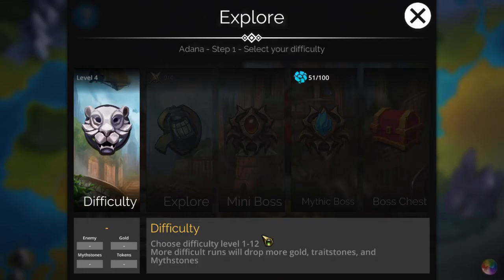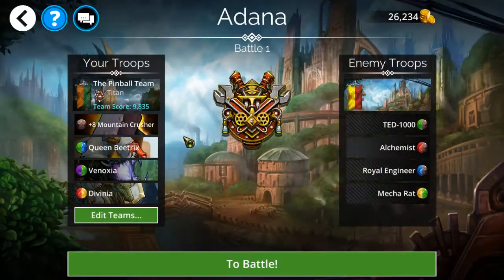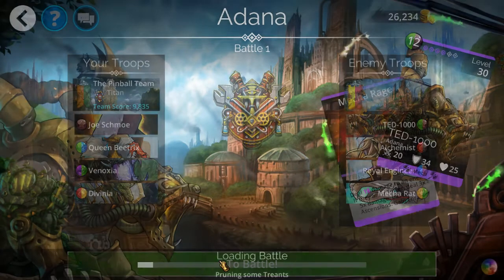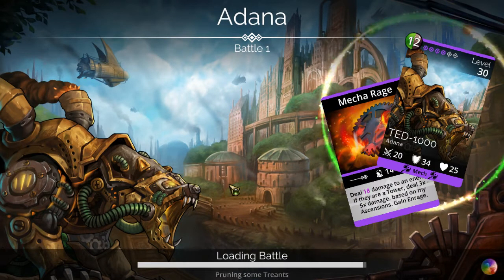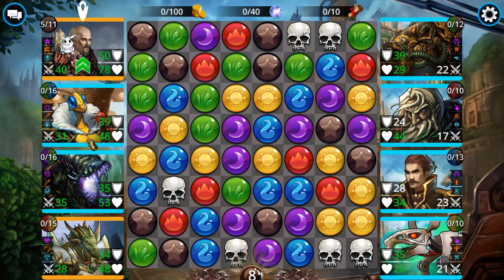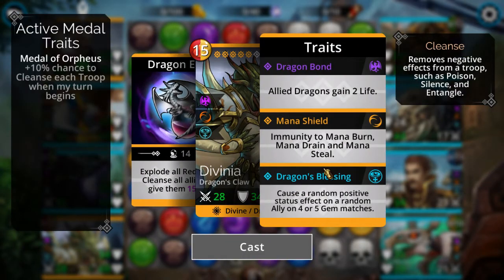I'll just pick this one at difficulty four. I'm not actually doing any material farming — just want to do a sample run. One huge drawback to having her on my team is this is no longer going to be an automatic team. At least for the early part of the match, I have to start cherry-picking gems because, unlike my Leprechaun, she does not start out with full mana.